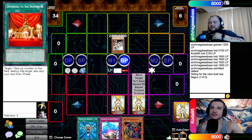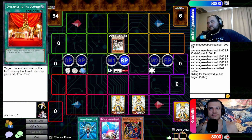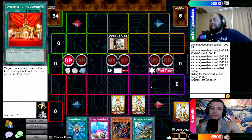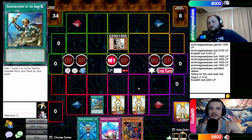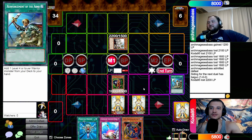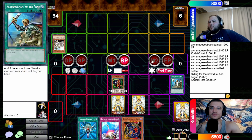Take the hit. Main phase two, Goblin Elite goes to defense. Draw, standby — alright, time to activate ROTA. We'll grab Creator Incarnate. Battle — clear it. That leads me to think you didn't have anything to clear it in hand. Maybe — I just don't want to show all my tricks. Standby to main, activate Swords of Revealing Light. On resolution, I activate Ojama Trio!